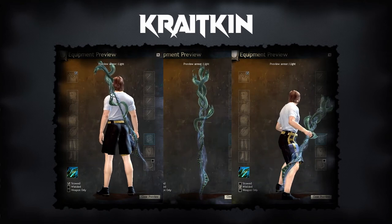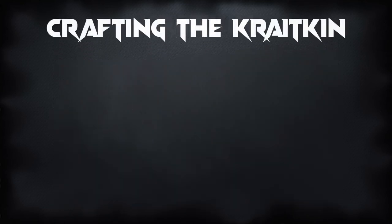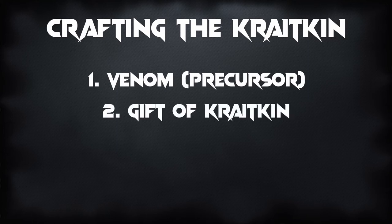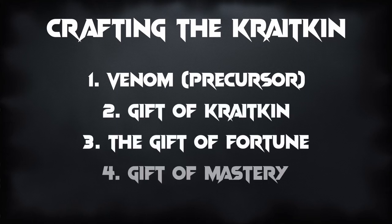To craft the Kraytkin, you will need the following four components: Venom, which is the precursor; the Gift of Kraytkin; the Gift of Fortune; and the Gift of Mastery. Each of these components, except for the precursor, are made up of components of their own, and the order in which you collect them is up to you. However, I do have a recommended order which I will share later in this video.